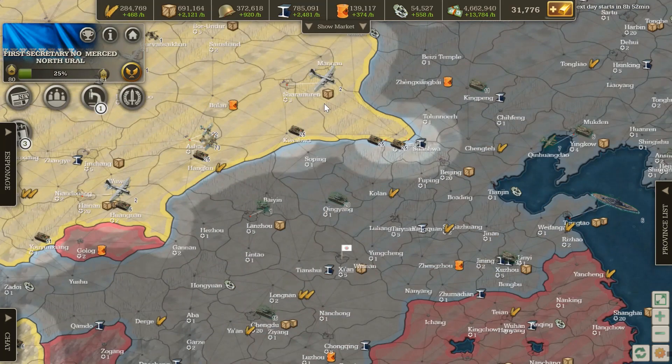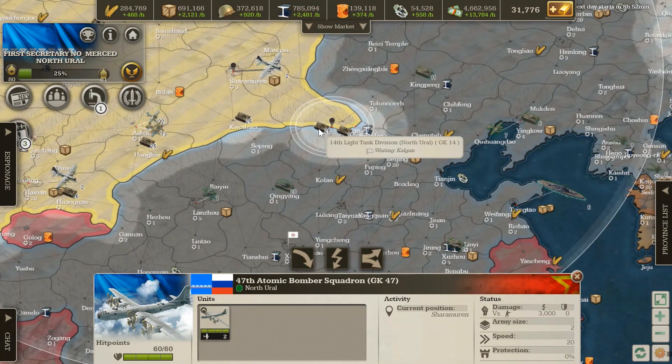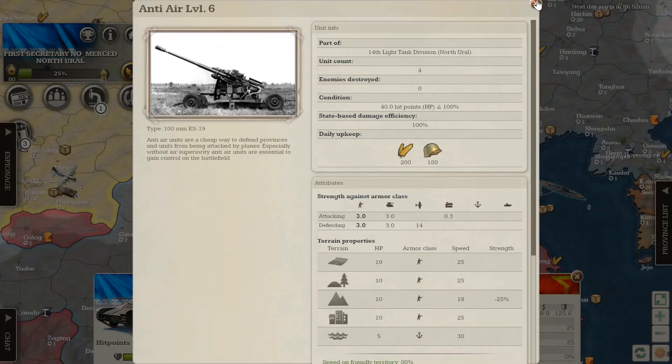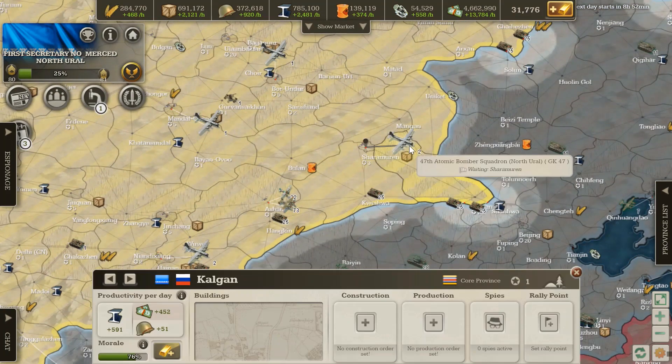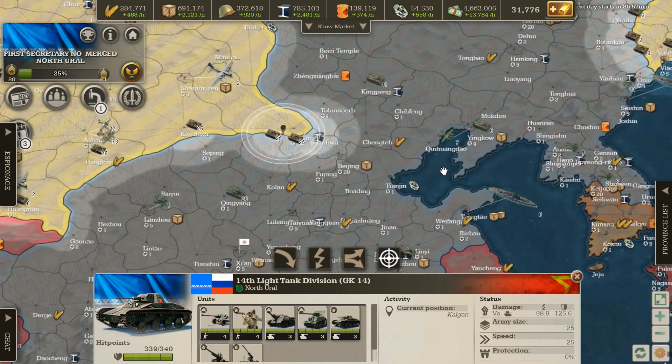One mistake people make is having their atomic bomber squadron hit a stack that has a lot of AA in it. AA will slaughter atomic bombers. Even if you put them in stacks of 2, 3, 4, or 5, AA can shoot a lot of them down — and sometimes all of them.